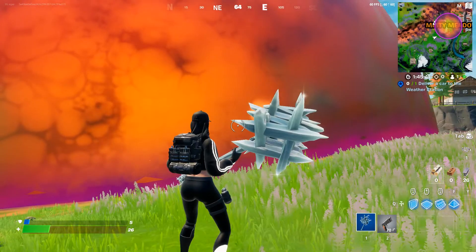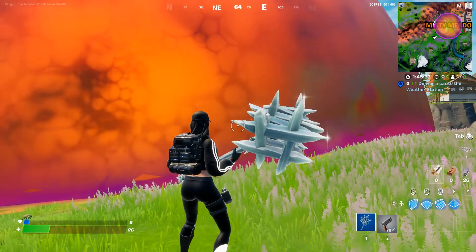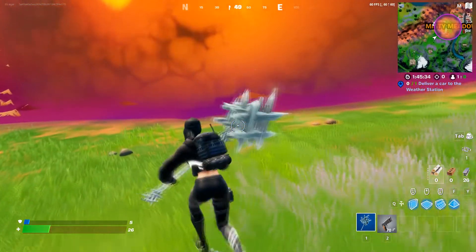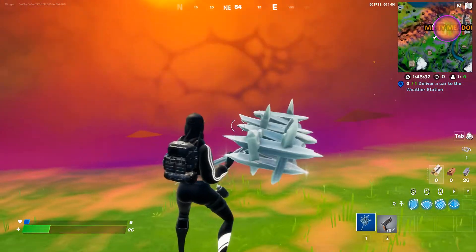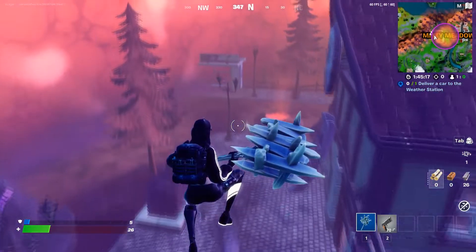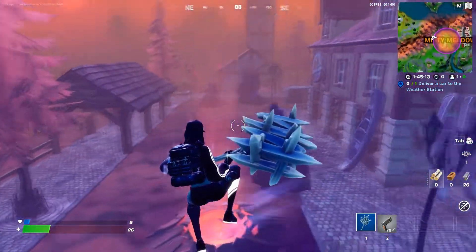What's up guys, it's me IJ. In this video I'm gonna show you how to do this challenge. The challenge is you need to travel on foot in Misty Meadows — basically you just need to run. You need to run 200 meters, so you can just press auto-run and then not do anything and complete the challenge.